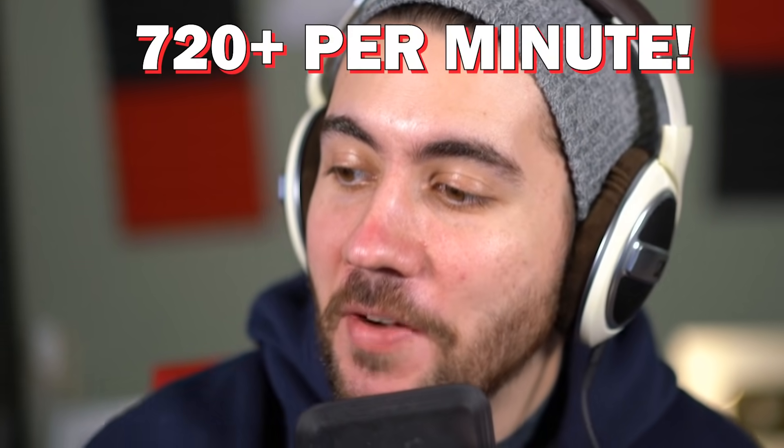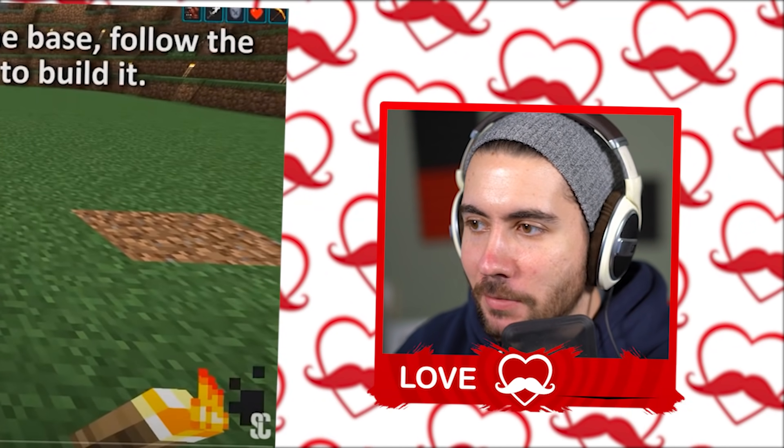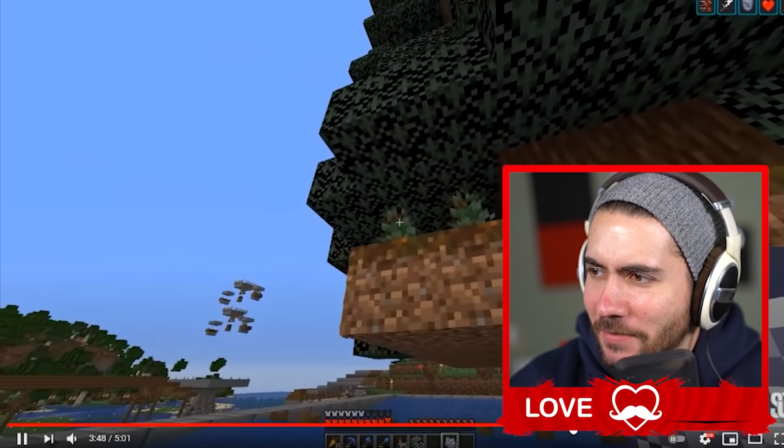This one right here claims to harvest 7,200 plus wood per minute, which is literally 3 to 4x what I just did. So let's see what this build looks like. It looks like they're making some sort of a super tree on top of the podzol. Their strat is literally to build a massive, super thick mega tree and then harvest it, and I guess that saves a lot of time.